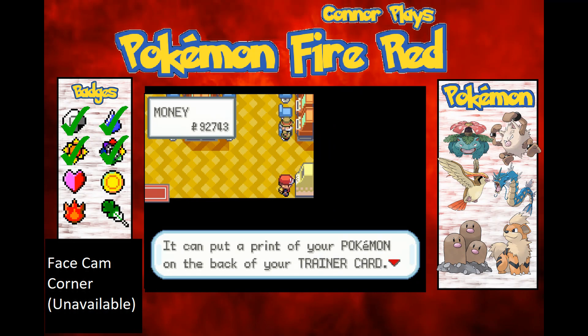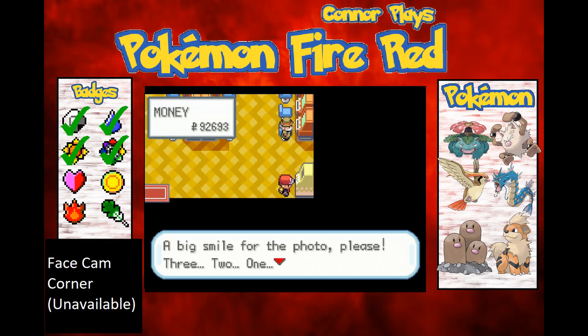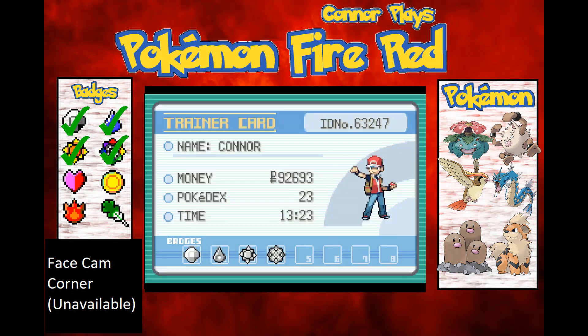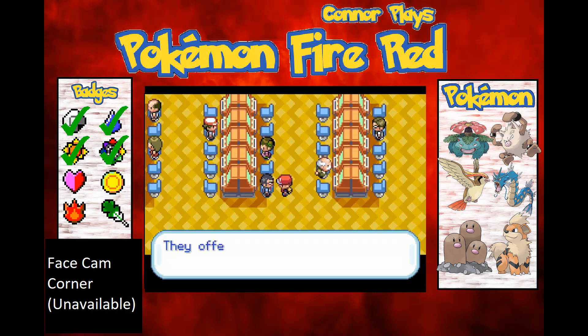There's a Pokemon printer here — it can put a print of your Pokemon on the back of your trainer card for only 50 Poke Dollars. I've never done that before. I'll choose black. All it's done is made my Pokemon silhouettes. That's literally all it's done. Wow. Probably should have gone for Sepia in that case.